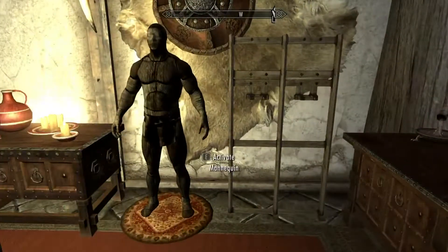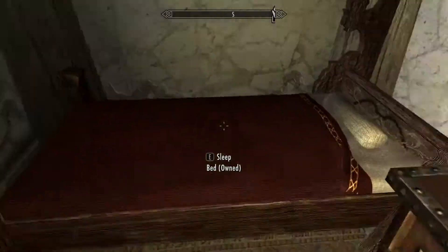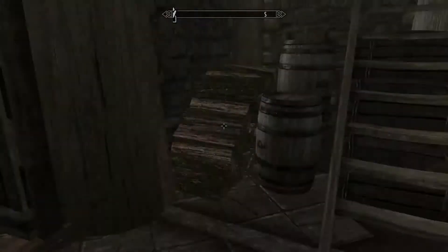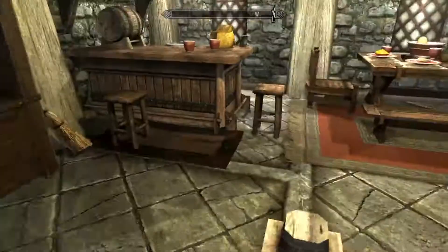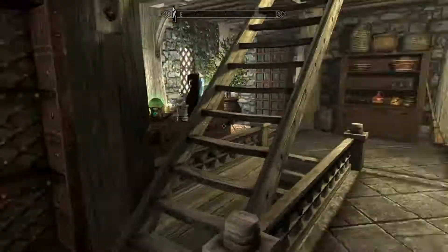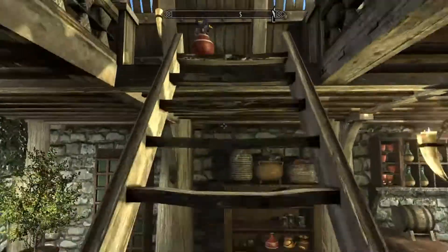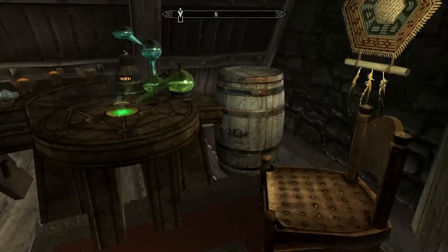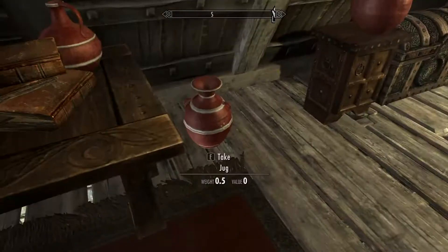Let's see what's in this room here. So another mannequin. This must be Lydia's room, I guess — that's the default. I think it goes to Lydia. So we go up here. Sorry guys, I'm still sick. Obviously I'm recording this on the same day as the other one. We've got that chest there, and the alchemy tables up here now instead of downstairs.